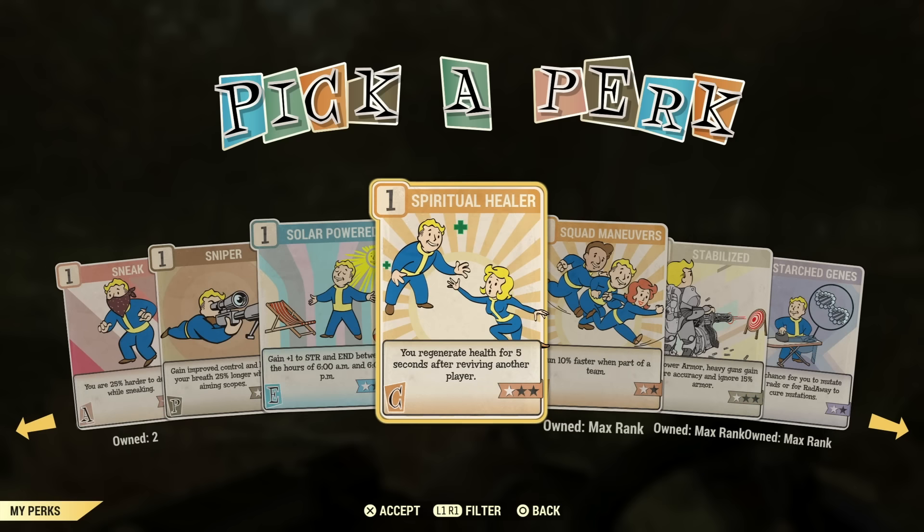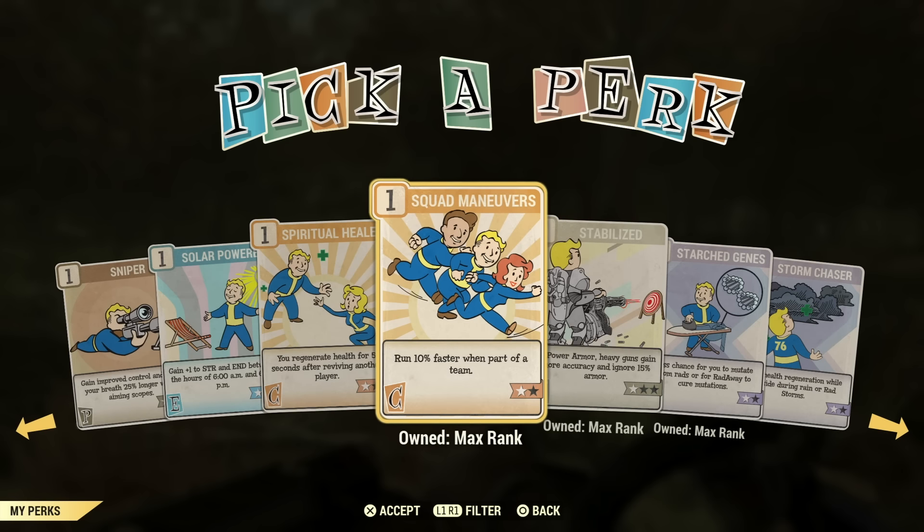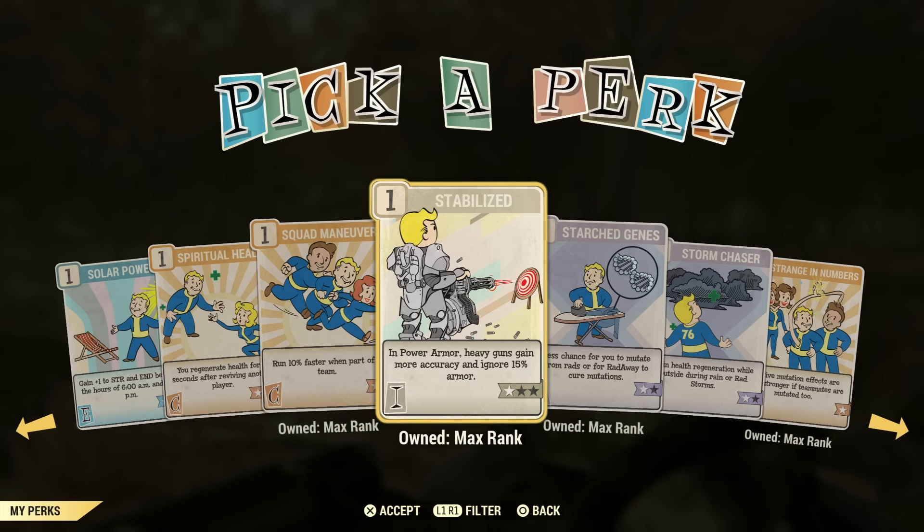Solar Powered is not a great perk. Spiritual Healer is just not a necessity — definitely stay away from it. Squad Maneuvers — not a necessity, but I love this perk card. I always get people asking me how I'm moving so fast — Squad Maneuvers. And once again, make sure you are on a team at this point in Fallout 76. It's like a must to join a team. Do not go lone wolf in Fallout 76.